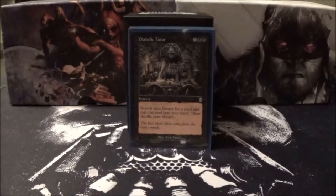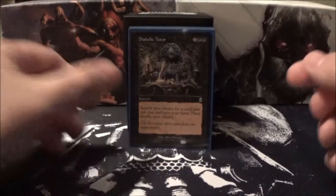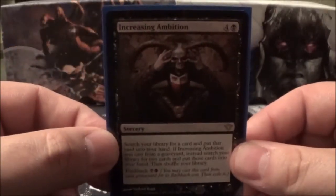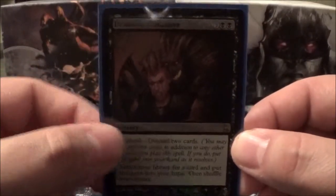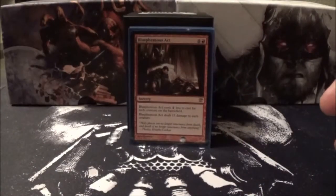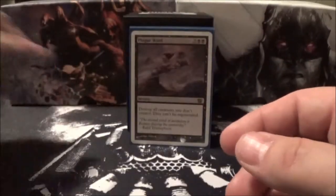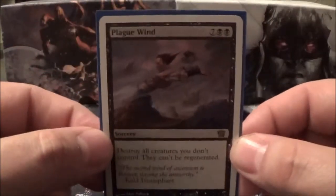Next I will go into the instants and sorceries of the deck. First, the tutor spells: Diabolic Tutor, Increasing Ambition, and Demonic Collusion. The sweepers I run are Blasphemous Act and Plague Wind.